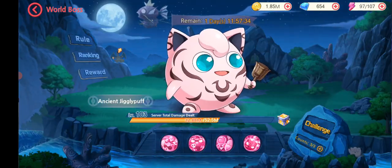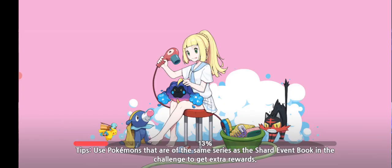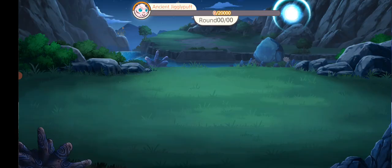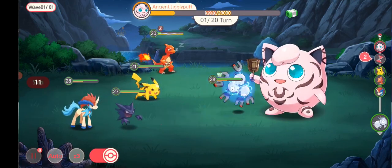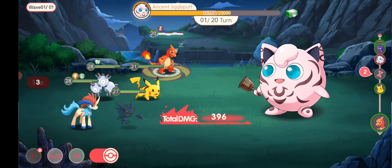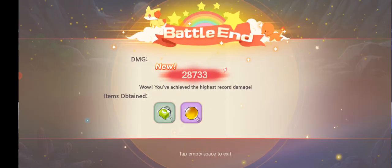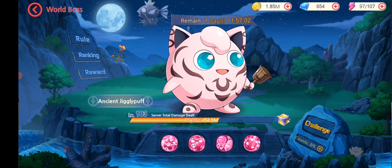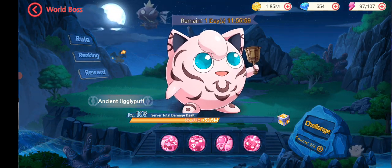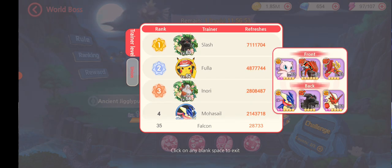There is a World Boss feature. I've just hit 20k power. Similar to other games like AFK Arena, there's a chest system — you deal damage and get items from it. You can skip the animation — I did 28k damage and got some items. It wasn't that great but maybe that's because I don't have great gear yet.